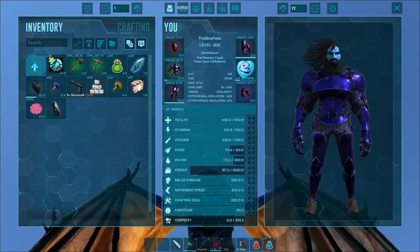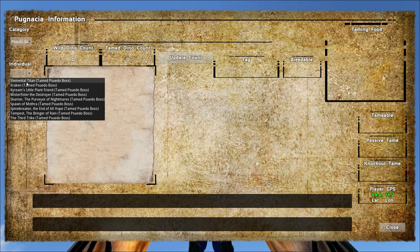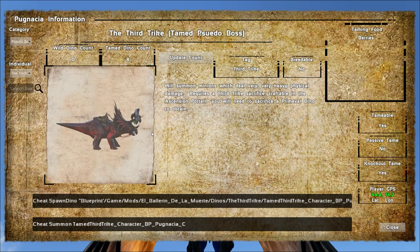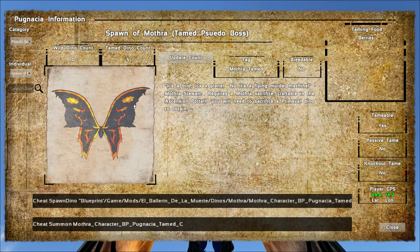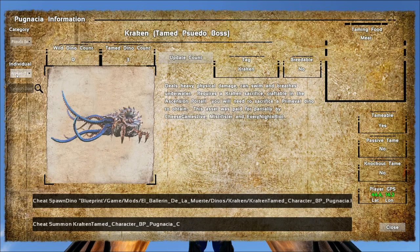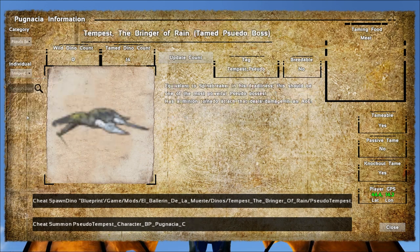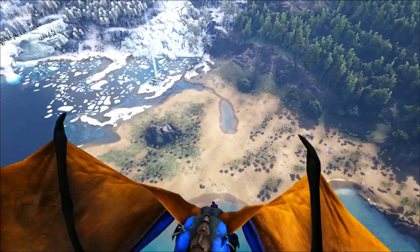We still have quite a few bosses left to go. Looking at the pseudo bosses we haven't done yet — we've already done Kyrieme, Scarner the big scorpion, the third trike, and spawn of Mothra. Now we need to do the elemental titan, the Kraken, Mr. Fister the Destroyer, the Spine Breaker — which we're probably saving for last because that's my favorite — and Tempest, which has really cool hurricanes or cyclones that fly around and wreck face.